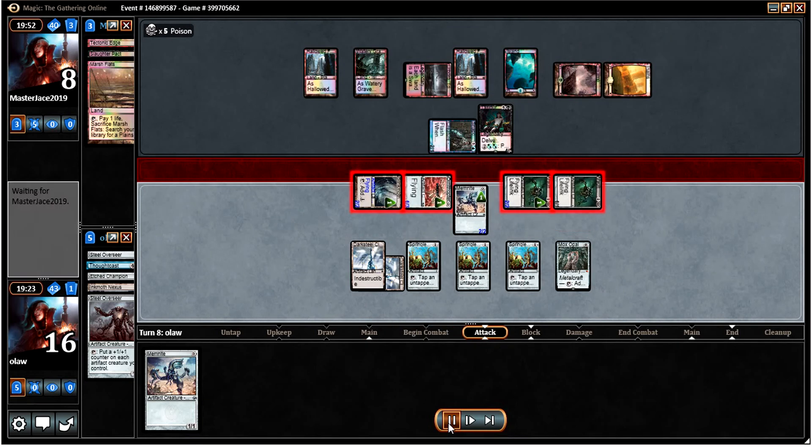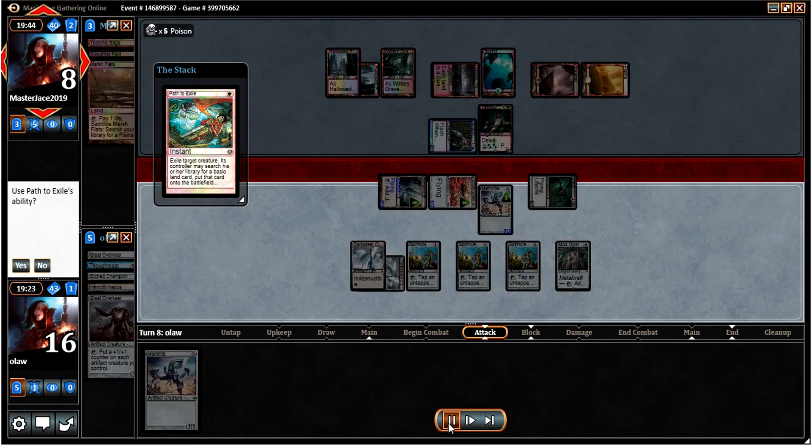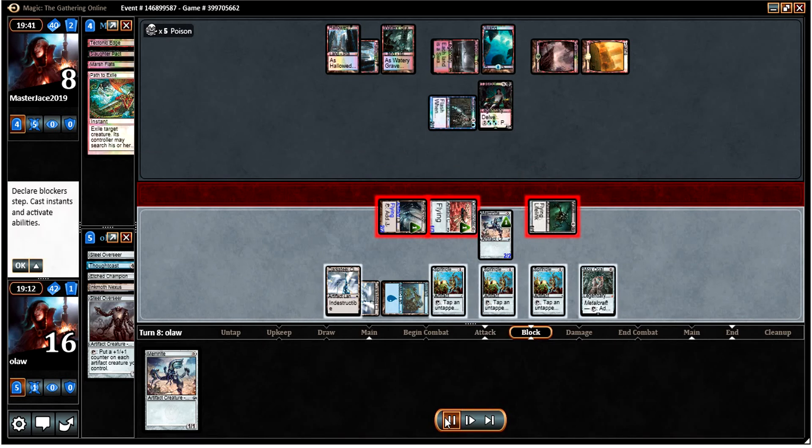Attacking with everyone except Memnite. He blocks the Vault Scourge with the plus one plus one counter on it, which is fine. I'm going to search for an island. Again, maybe we shouldn't have fetched the island there — it's not hugely relevant given that we can make mana, and it just turns on the possibility of him using it as a Tech Edge. So there's an argument for not bothering to search up that island, given that it doesn't do a great deal for us.